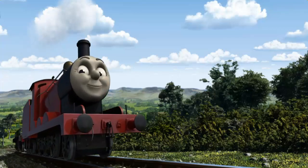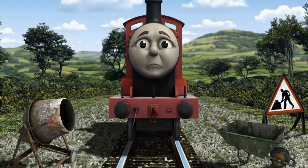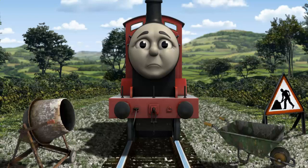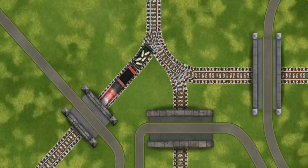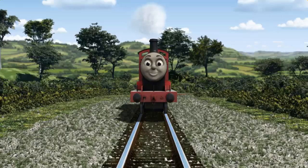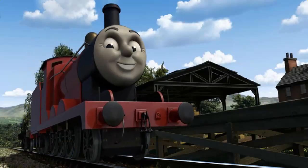Huffing and puffing, James set out for Farmer McCall's farm. Suddenly, James had to stop. Because of track repairs, he needed to go a different way. Show James the track that goes under the shortest bridge. All clear! James puffed proudly into Farmer McCall's farm. With your help, he was a really useful engine.